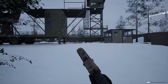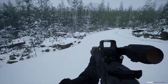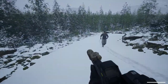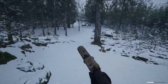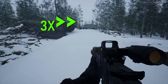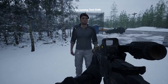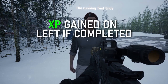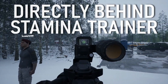Your stamina bar is at the bottom right. When you reach the first checkpoint, continue to the end. At the end of the stamina training, press F on the NPC to gain XP for your stamina. You can see the training facility in the background.